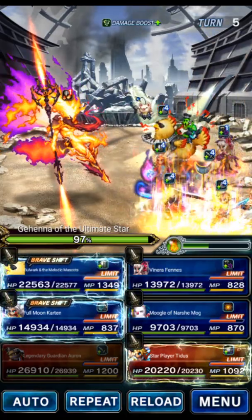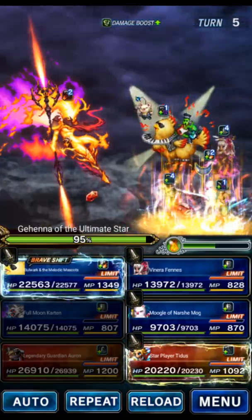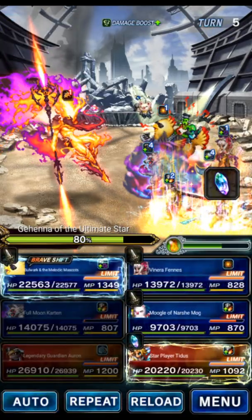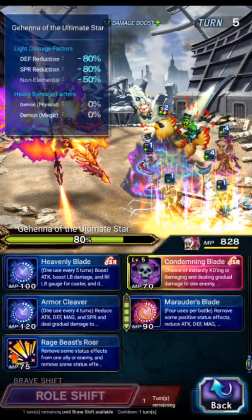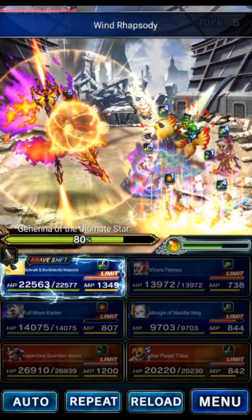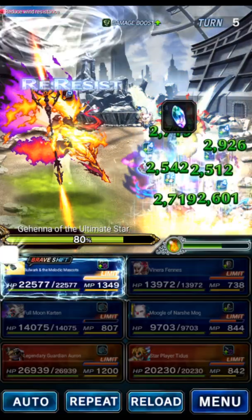We're going to be killing the boss next turn. We shift Carton and use his Shifted LB, which gives a Modifier Boost and deals decent damage — we're not imbued yet but it still hurts a bit. Titus uses Tyvus' Spirit, which is a premium STMR. Venera goes Marauder's Blade for a 90% defense break. Then we do the Wind Imperil field with Mog of Narshi, Bulwark uses Tempest Tango for the 130 imperil plus Wind Imbue and Wind Amplify, and then Bergamot's Ballad for Demon Killer on the party.